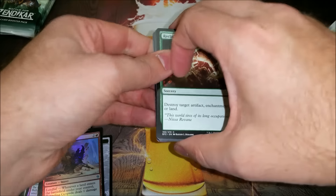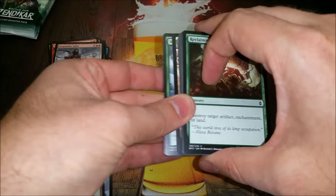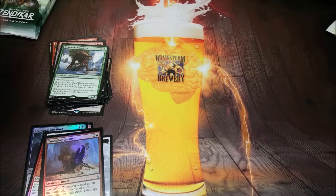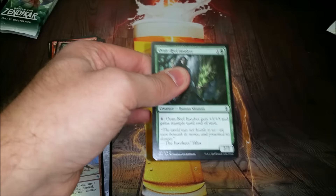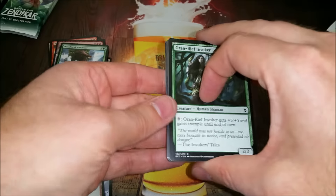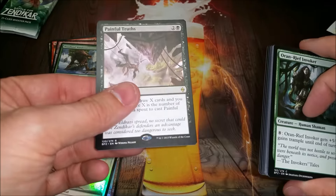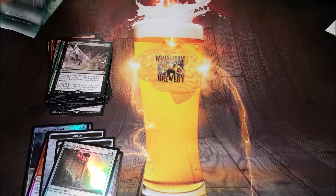My draft round may start, in which case I will pause — you will not notice because it will come right back on. Woodland Wanderer — sweet card. If there's a little hiccup, that's why, because I gotta play magic sometimes even if it is online. Another Fortified Ramparts, and Painful Truths — it's a good card, just not as good as some people want it to be.